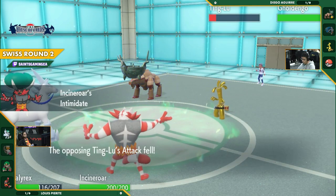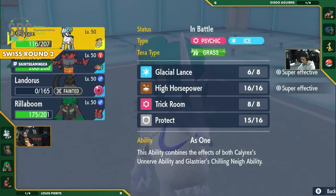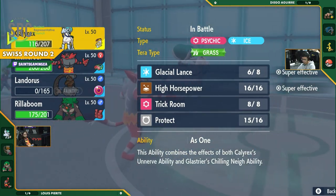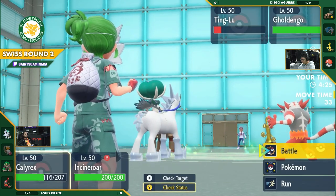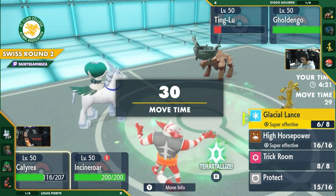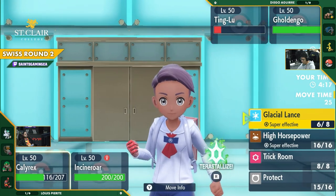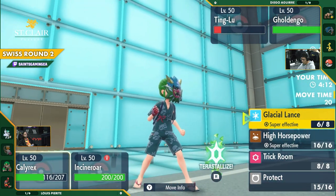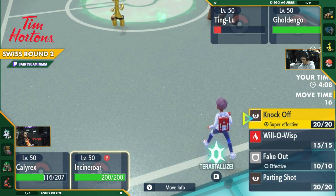Gholdengo is a really powerful Pokemon. It is fast. It is resistant to all of the sort of status effects that Incineroar likes to put up. So we'll have to see if Incineroar stays in and just tries to slug it out with this Gholdengo, or if you make the defensive switch here. This Gholdengo has Tera Water, but it can't get the Tera Bug on the Dondozo. Glacial Lance being hovered. It could take out the Ting Lu while still doing good damage to this Gholdengo.